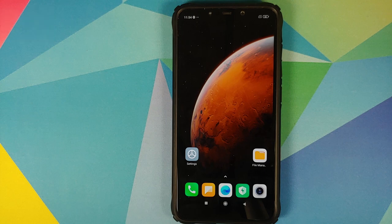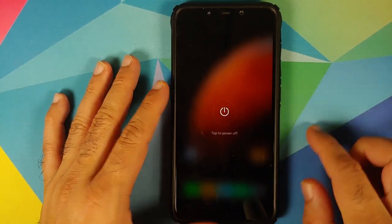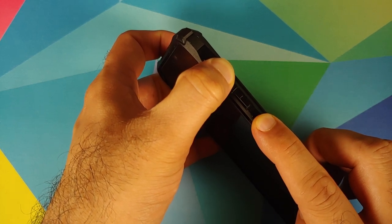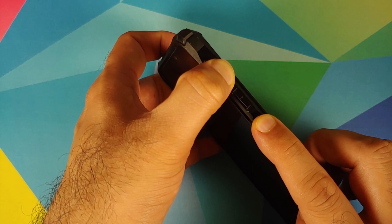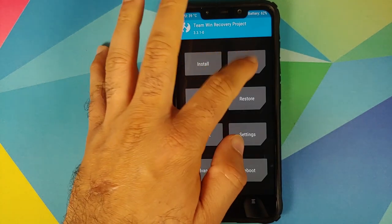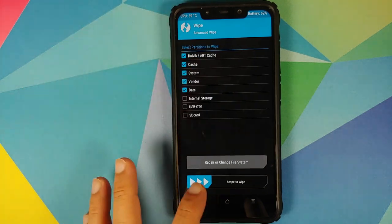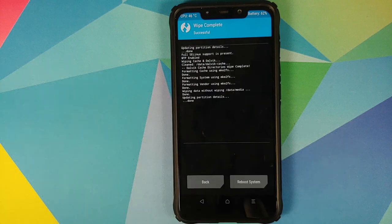In case you are already on 12.0.0.3, you can of course skip installing the firmware. Next thing we need to do is boot our device into TWRP recovery. First, turn off your device, then press and hold Volume Up and Power button at the same time until you see the TWRP recovery boot logo. Once booted into TWRP recovery, go to Wipe, Advanced Wipe, and select Dalvik Cache, System, Vendor, and Data, then swipe to wipe. If you do not get the option for Vendor, that means you are not using the TWRP recovery linked in the description.